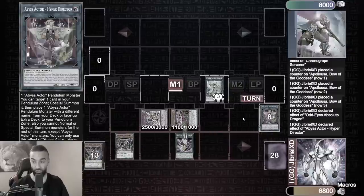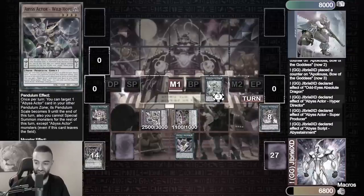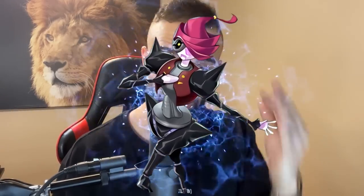We're gonna go into the Abyss Actor combo. Some bricks fell down — it was just my Kushtira deck, almost broke my head. Now that we're done with brick decks like Kushtira, let's focus on good decks like Abyss Actors.